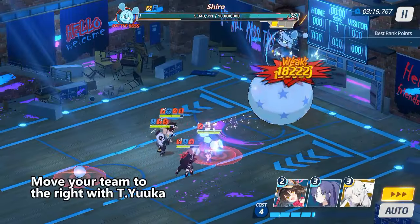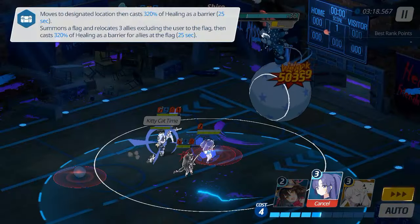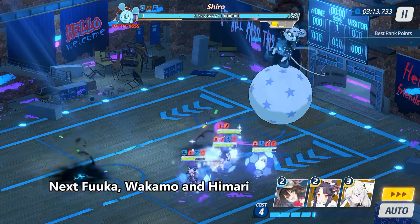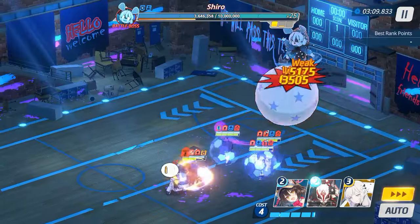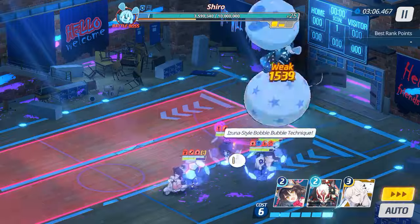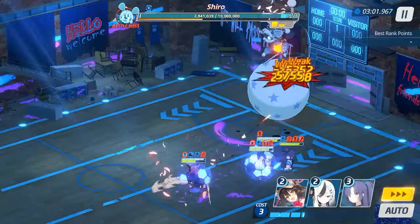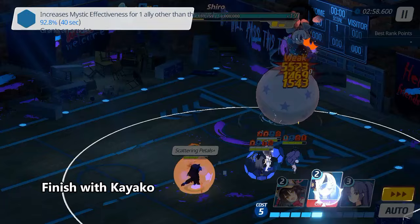Move your team to the right with Tiyuuka. Next Fuka, Wakamo and Himari. Finish with Kayako.